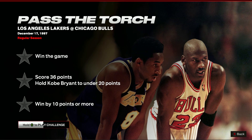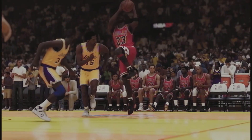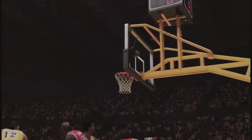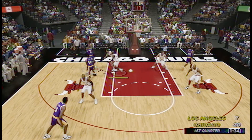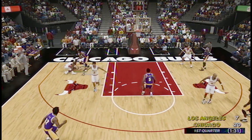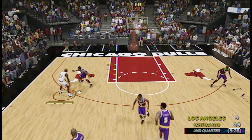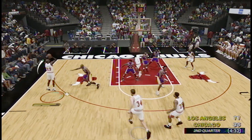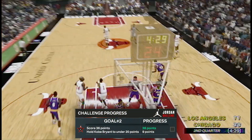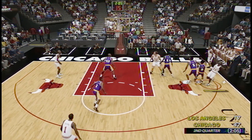The penultimate challenge, Pass the Torch, has you trying to keep Kobe to under 20 points whilst scoring 36 yourself and winning by 10 or more. This one is really tough, as Kobe is everywhere — incredibly quick and slipping away from being guarded with ease. Your concentration has to be razor sharp to stop him, but if you specifically focus on guarding him out of the game, it's definitely possible. When you have possession, find a play that works and just keep running it. I always opted to shoot threes with Michael, as by that point I could green it almost every time, but mid-range jumpers or driving to the basket will also work.